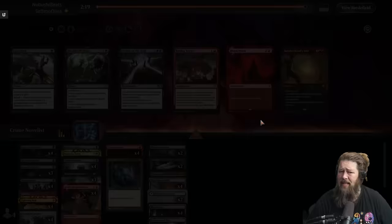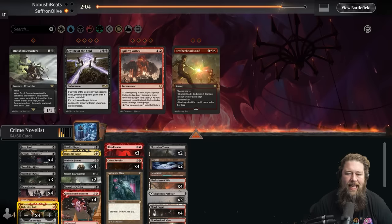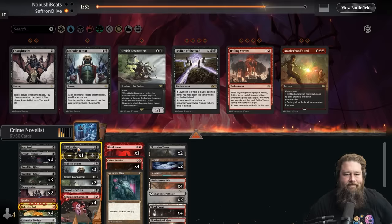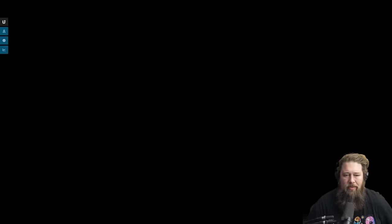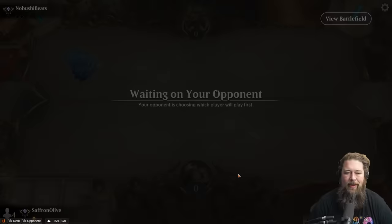That went better than I expected. Now we get to bring in a bunch of Blood Moons — Blood Moon against Domain is so good. We'll do a little trimming: trim some tutors, trim some card draw, bring in the Blood Moons, bring in a little more removal. Our main deck removal is just Bolt, which is very good but not great against Territorial Kavu. Off to a good start. Now we've got to write the sequel to our crime novel, our bestseller.